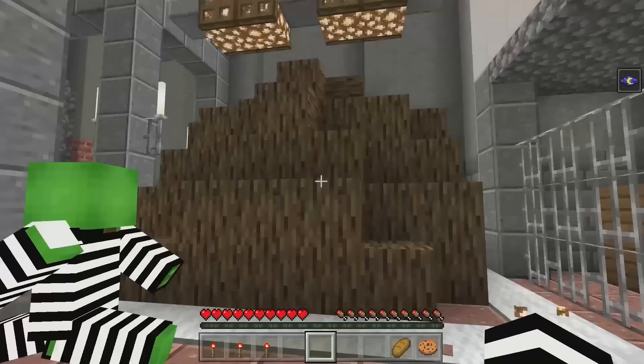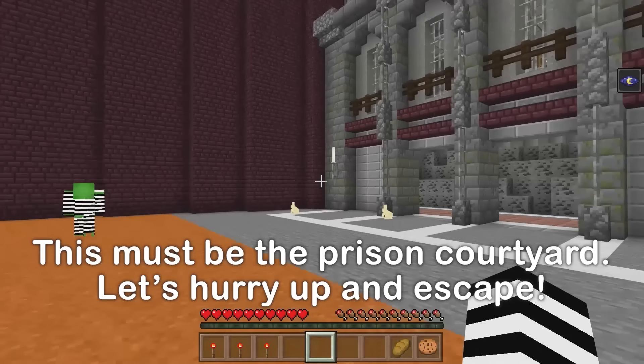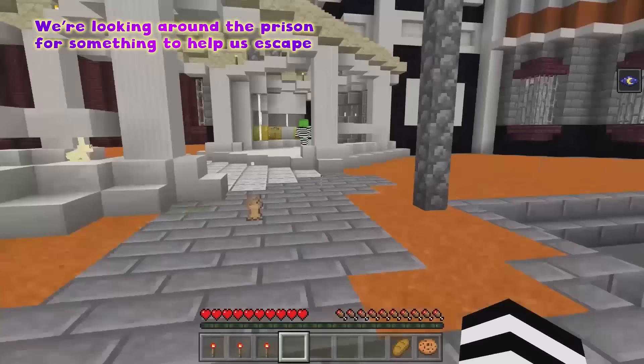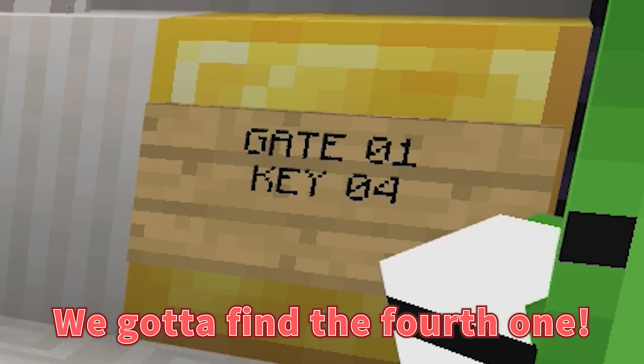That was close! Follow me — I'm going outside! Whoa, that's a massive wall! How are we gonna escape? There's gotta be a way! It seems impossible to climb. I found something — I picked up a rabbit hide. There are four key slots for gate one! We only have three keys — we gotta find the fourth one!